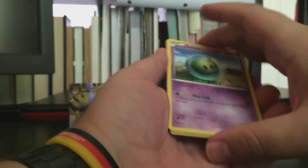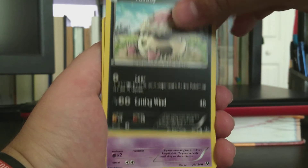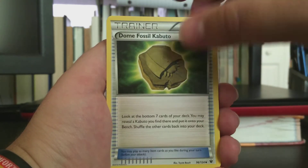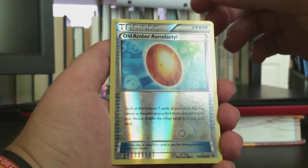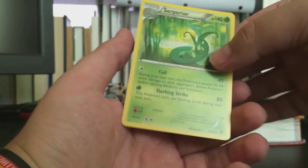So we get a Solosis, a Volbeat, another Koffing, a Minccino, a Diglett, a Dome Fossil Kabuto, and a Shuckle. Our reverse card is the uncommon Old Amber Aerodactyl, and the rare of the pack is a rare Suicune - not too bad. I do have quite a bit of Suicune, but still pretty good especially if you're one of those people that goes for lots of starters. I used to do that back in the day.